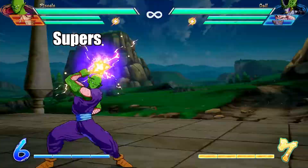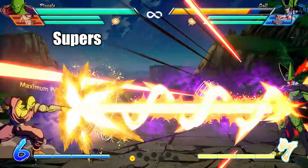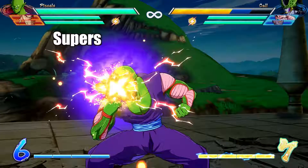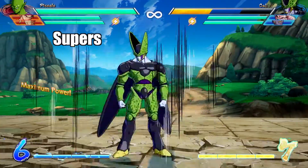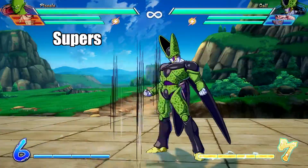And finally his supers. Piccolo has two level 1 supers and one level 3. His first level 1 is Special Beam Cannon. This move stretches across the whole screen and isn't very powerful in its normal version, but you can build up this move while disappearing and moving around the screen, charging the attack up to do more damage.